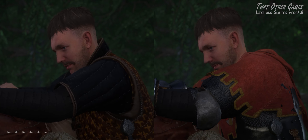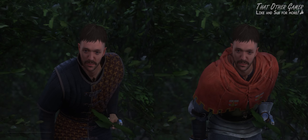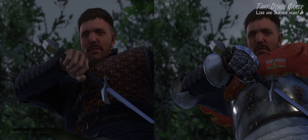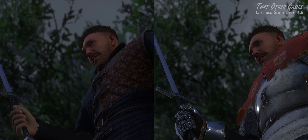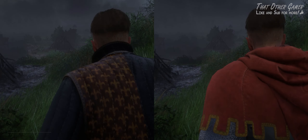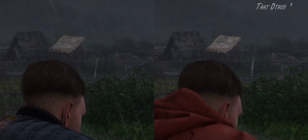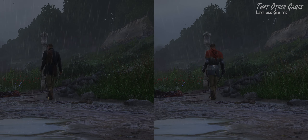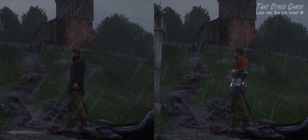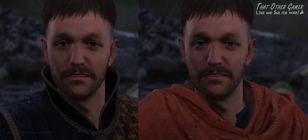Let's take a look at the items we got side by side. So which one did you like better — the Milanese cuirass paired with Sir Radzig's Hood, or the quartered combat jacket? Let me know in the comments section below. Thank you for watching, my friends. I'll see you in the next video.